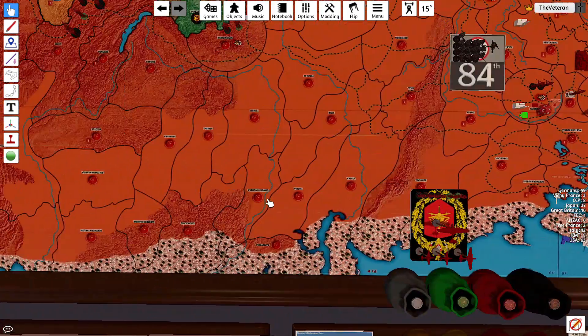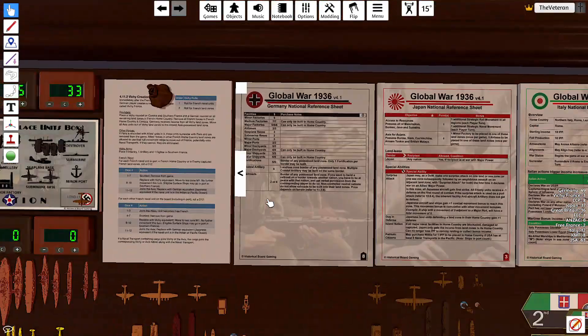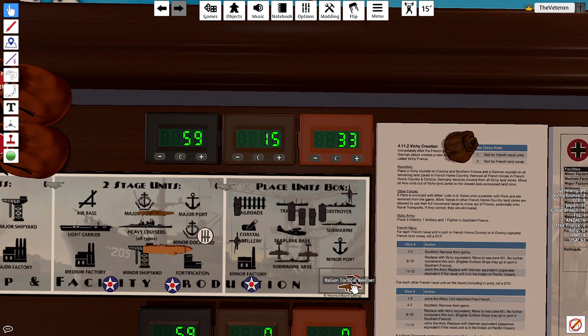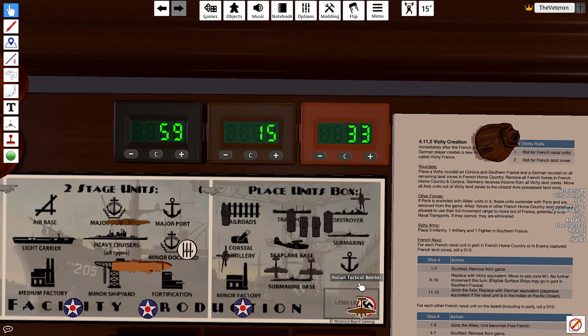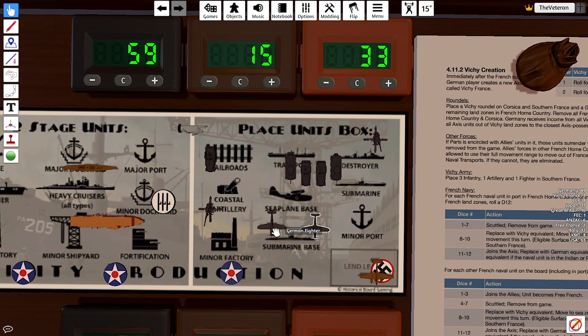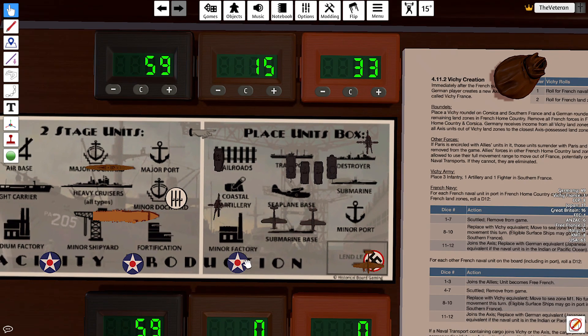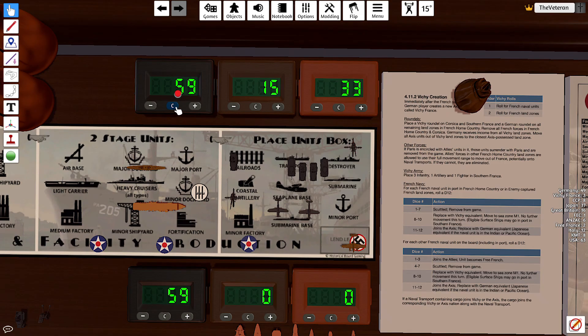Next, purchases. We have $59 to spend. Spending 11 to buy Italy a tactical bomber, then buying ourselves a couple fighters, two panzers, advanced mech, and two triple-A. That's it — spending all of our money.